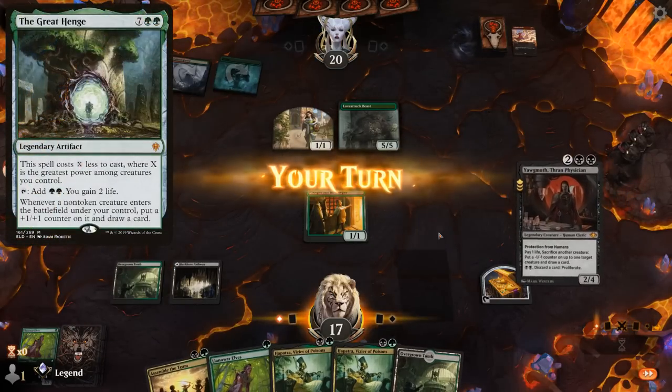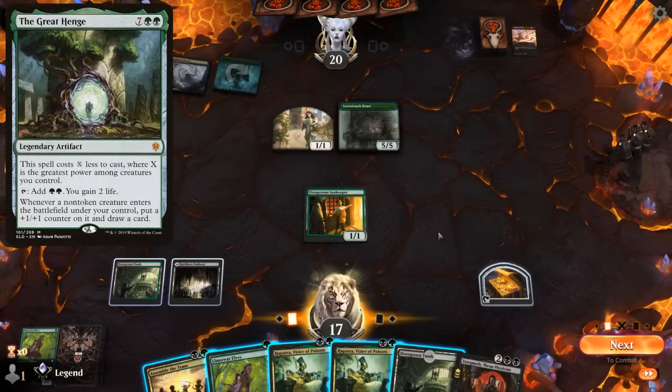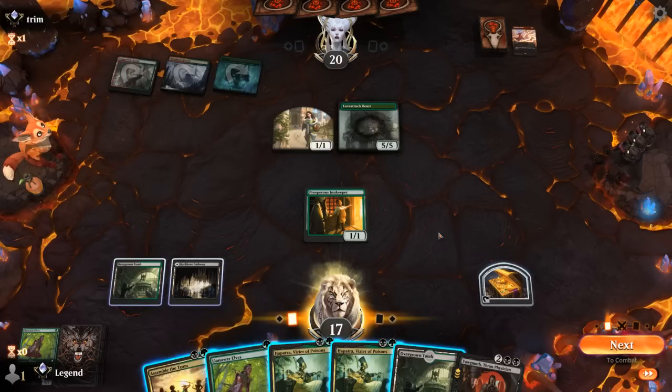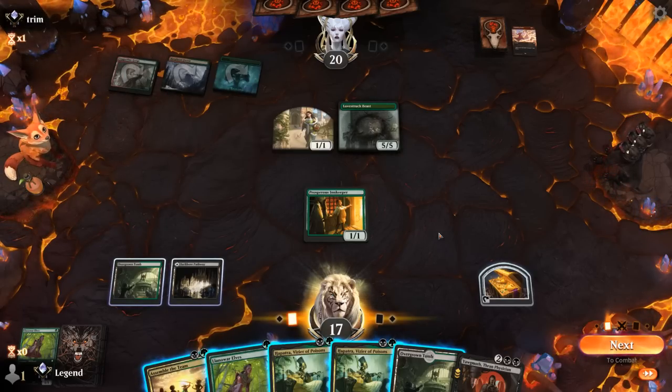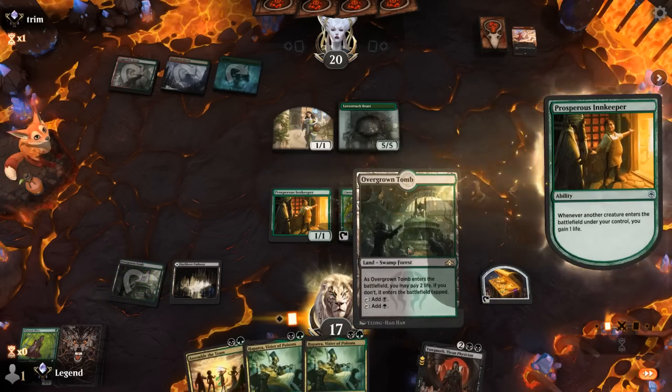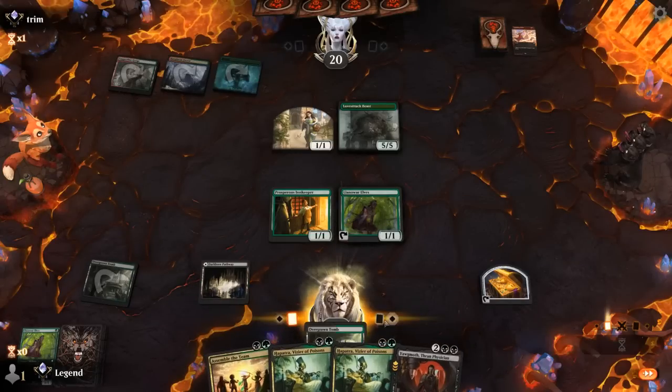Top-decked Yawgmoth — that's nice. Can play Llanowar Elf, Hapatra, and then next turn Yawgmoth to start comboing. And we'll have a backup Hapatra in case they kill it, so that's not too bad.